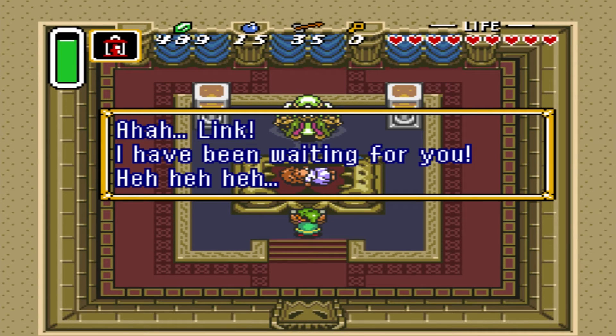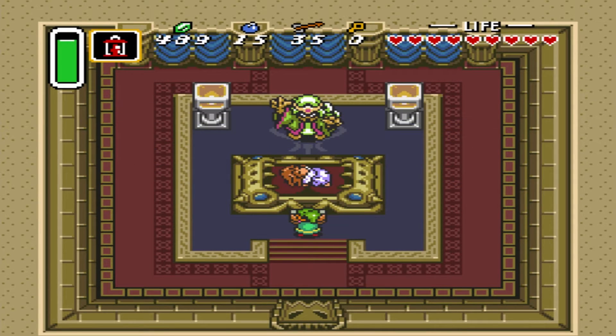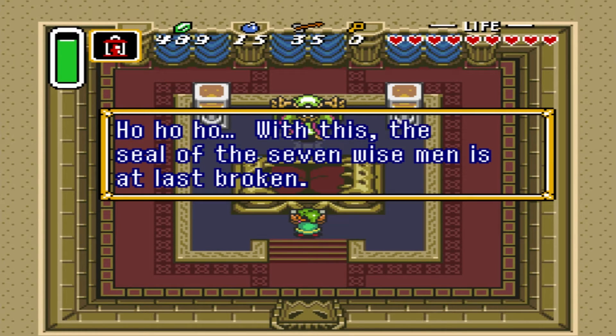How about the music change when we get close to Aghanim? And this scene - seeing Zelda on this bed with Aghanim over top of her just looks really creepy. It kind of reminds me of the scene in Wind Waker where Ganon is kind of standing over Zelda. And Vaati has her on some kind of platform in Minish Cap. Just love this whole room right here - just the look.